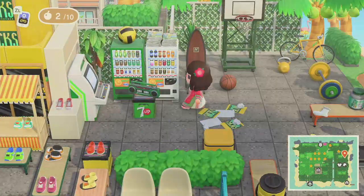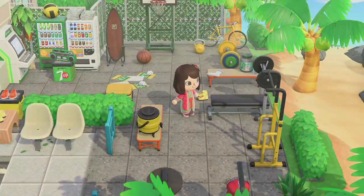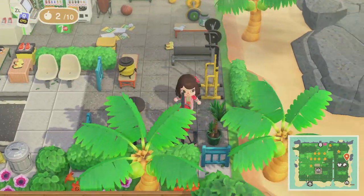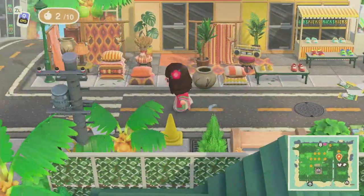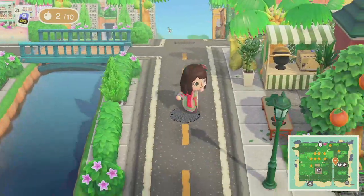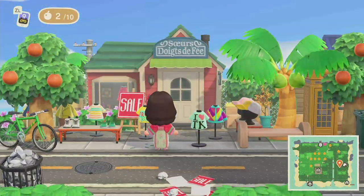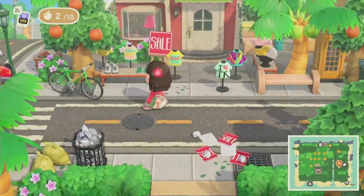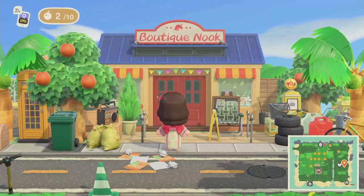Seven Up over here so you could get some drinks. I just love all the different details like the papers on the ground and the shoes too. Oh there's even like a punching bag — adorable. Marilyn is so creative. So this is the Able Sisters — I love seeing all of the shirts here and all the items that Able Sisters has. And over here is Nook's Cranny.